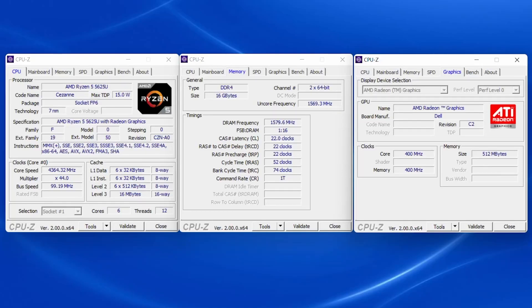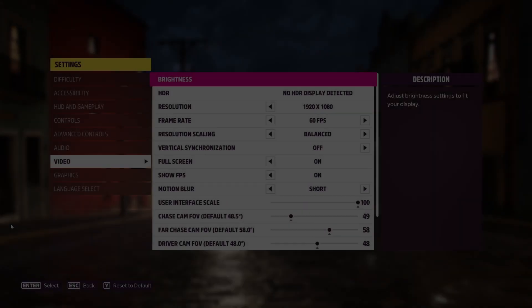Hi, I'm James, and in today's video I'm taking a look at Forza Horizon 5, running on the AMD Ryzen 5 5625U.